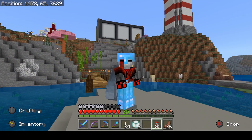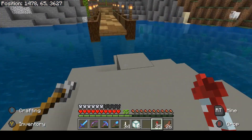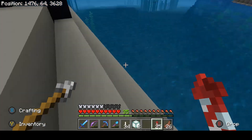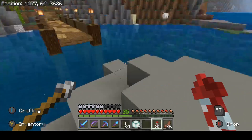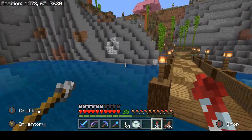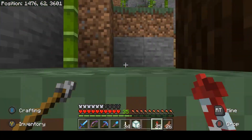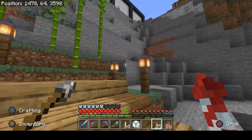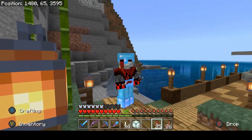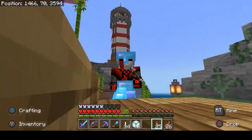I'll just continue that path along this direction here behind me into this mountain and make a kind of pirate's cove type of deal - that would make a pretty cool storage facility. I hear a drowned but I don't see him. Anyway, let's swim over to shore and get to work making these things happen. I'll bring you guys back when I have something to show you.